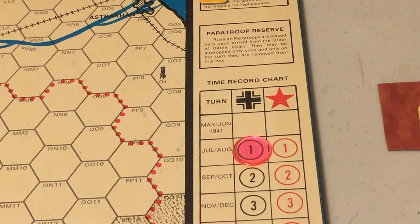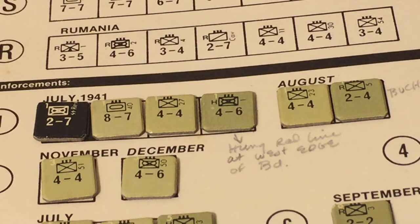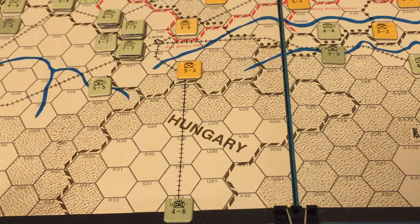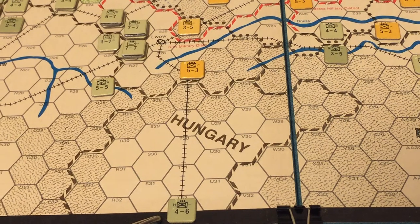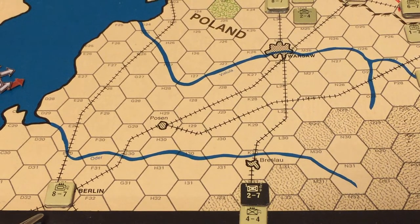Now we move to the July-August 1941 turn. The Germans receive reinforcements: during the July impulse, the Axis receive three German units including the SS reserve — which uniquely does not count for stacking purposes — and a Hungarian motorized infantry corps. In the August impulse, the Axis receive a German infantry corps and a Romanian infantry corps. The Hungarian 1st Motorized Infantry Corps starts in a railway hex in Hungary, and the German reinforcements start on western edge hexes.